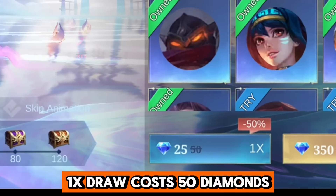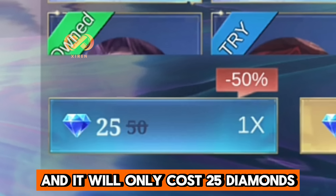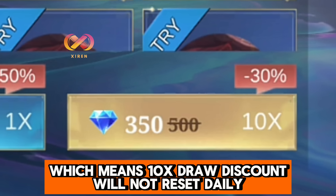A 1-time draw costs 50 diamonds but has a 50% off that resets daily at server time, so it will only cost 25 diamonds. The 10-times draw costs 500 diamonds and has a 30% off on your first 10-times draw, which means the 10-times draw discount will not reset daily.